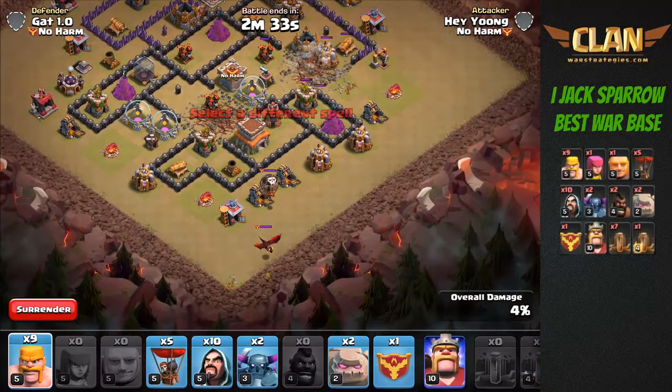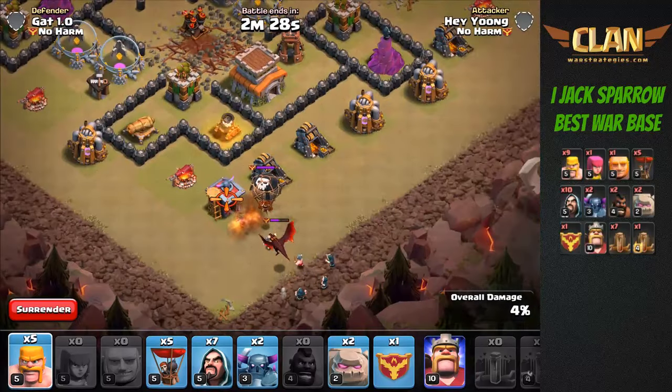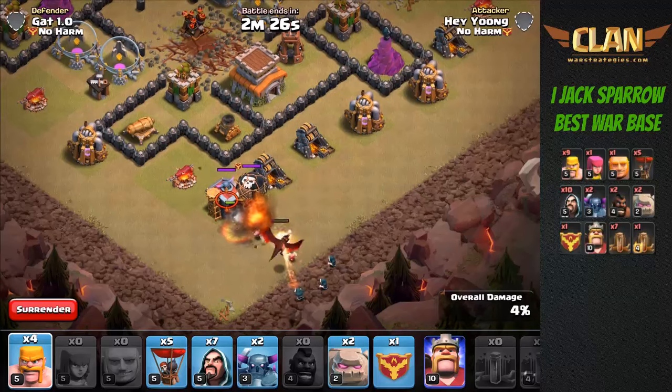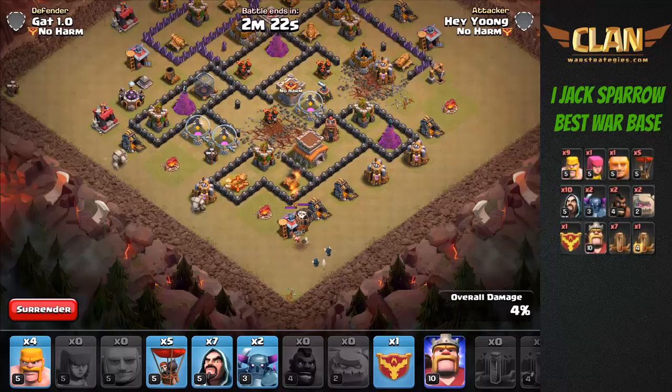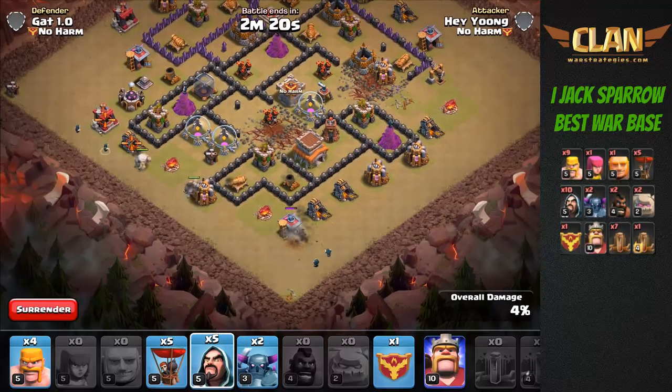The dragon is now in position — we're going to send in a couple of barbarians in front of it to distract it, and then wizards to take it out. Make sure you bring the correct amount of troops to deal with enemy CC troops because it's very important in this attack.